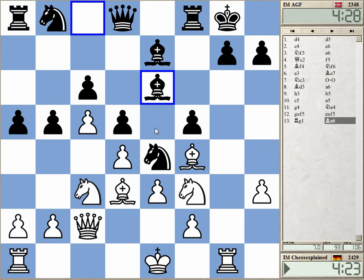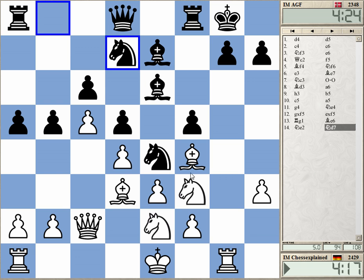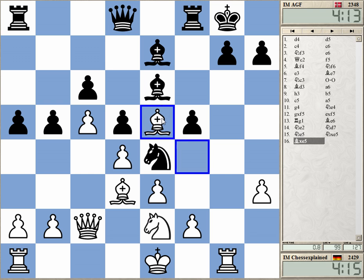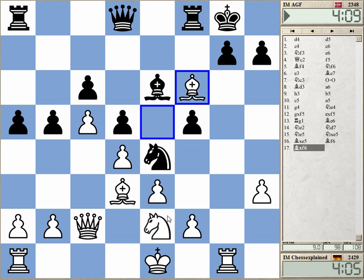But this guy went into the same line that I went into. It's not like white is just flat out winning or anything. But it's a very, very nice position with the rook here on the G file and some play. Knight coming to f4 — should I play knight f4 now? Yeah, I could play that, or I could just take first. Easier to play.